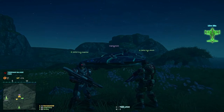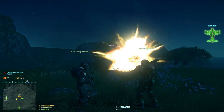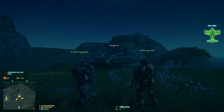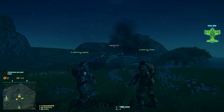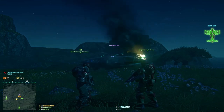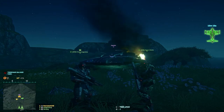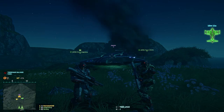Next, we are going for the side armor of the Mech Rider. 5 M9 SCAP launcher rockets to the side of the Mech Rider sets it on fire.